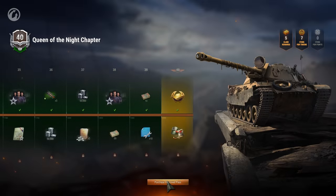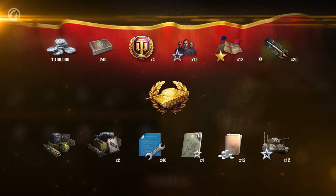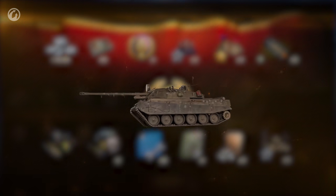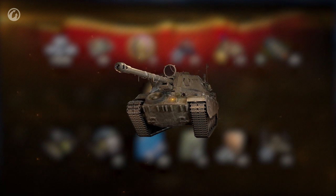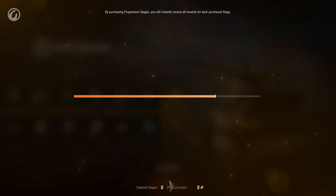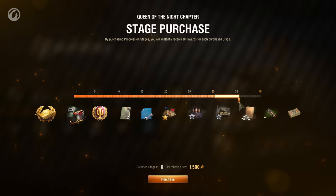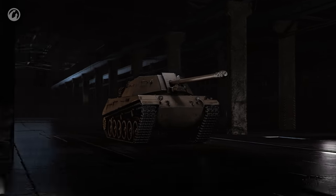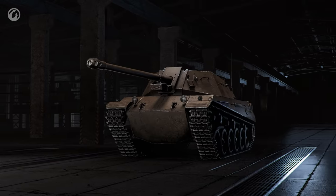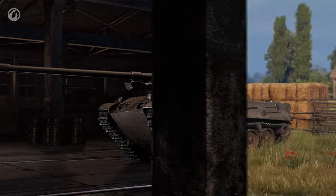If you purchase an Improved Pass, you can expect more rewards and a brand new unique style awaits you at the end. With an Improved Pass, you'll also be able to buy Stages, meaning the overall cost of the main reward is determined by you. You can choose what stages to complete on your own or to purchase for gold. The main prize for the temporary chapter of Battle Pass Season 7 is the first Tier 8 Premium Czechoslovakian Tank Destroyer, the Špiti K TVP 100.